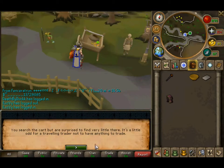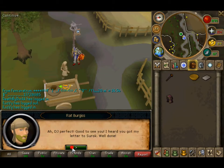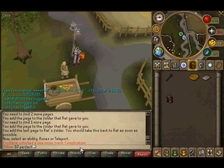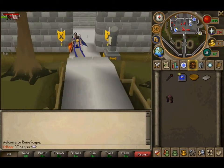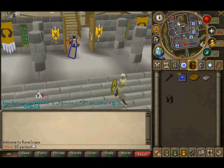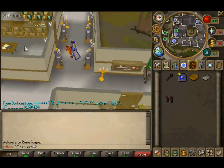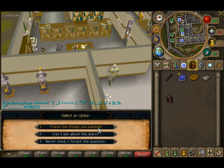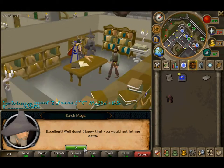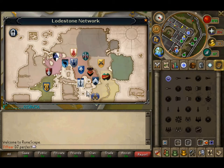Talk to Rat Burgess — yeah, that's it. Talk to him. He's going to talk to you about things and direct you to Zaff. I'll begin recording when I get there. My RuneScape crashed because my computer is a piece of junk.